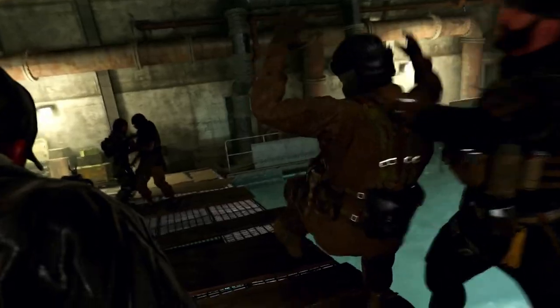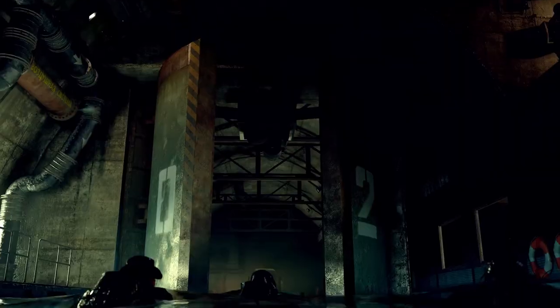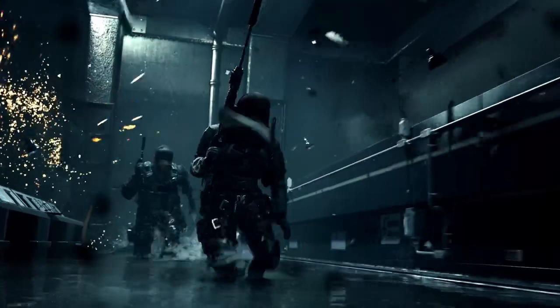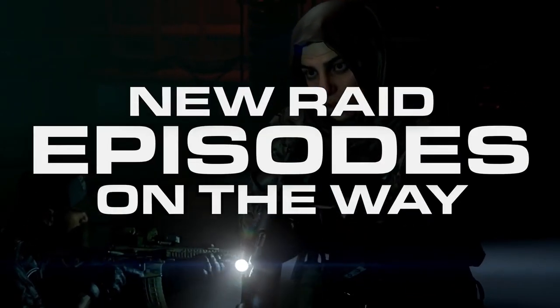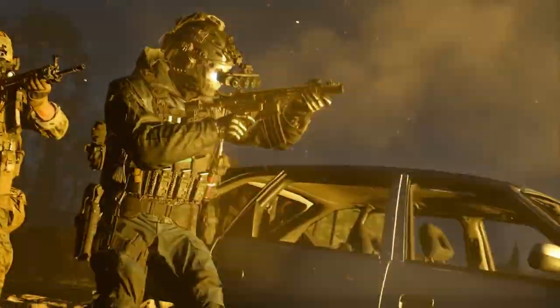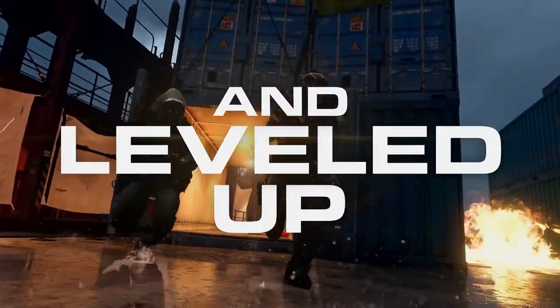This raid is a continuation from the campaign, taking place with Farah, Gaz, and Captain Price. The setting is in Ergistan, where on the trail of the mission team, Price, Farah, and Gaz make a grim discovery of an underground bunker, continuing from the events of the Modern Warfare 2 campaign. Those who successfully complete the raid will unlock the Gaz operator, available for multiplayer, Special Ops, and Warzone 2.